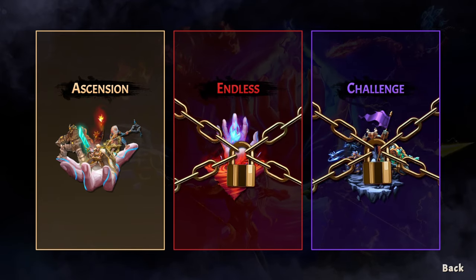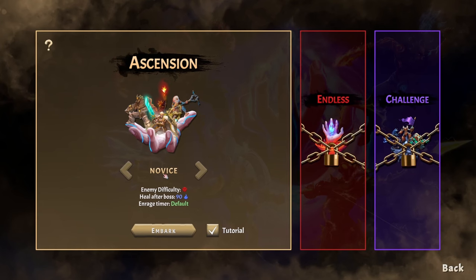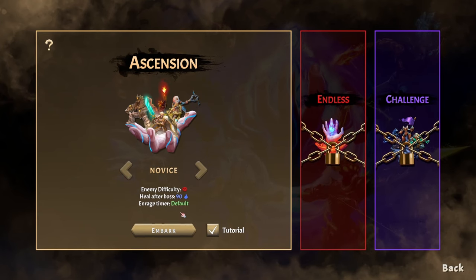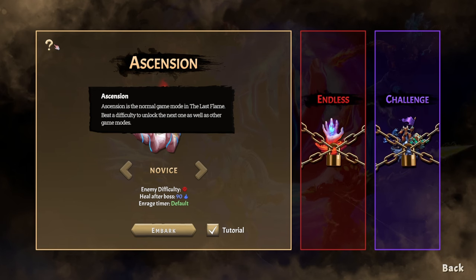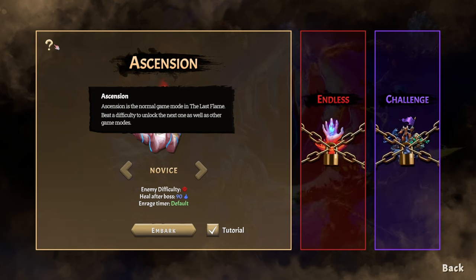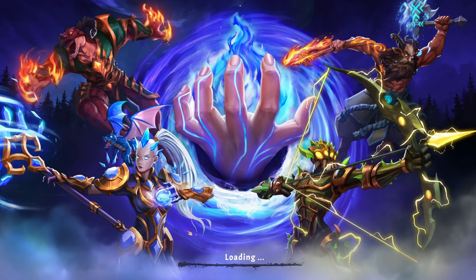Alright, it looks like we have Ascension, and then Endless and Challenge, both of which are locked. On Novice, enemy difficulty is 1 skull, heal after boss is 90, and rage timer is default. Ascension is the normal game mode in The Last Flame — beat a difficulty to unlock the next one, as well as other game modes. We do want the tutorial on. We will embark.